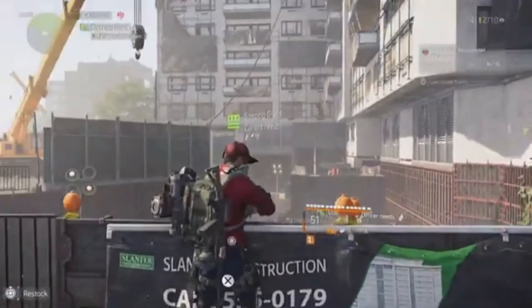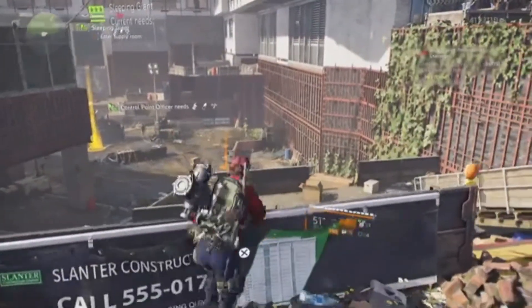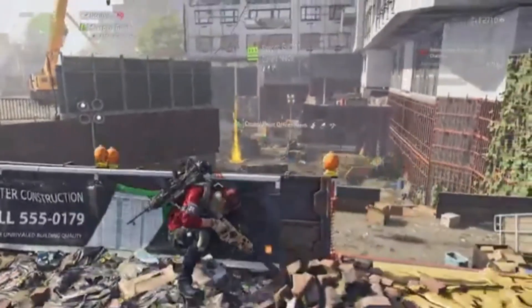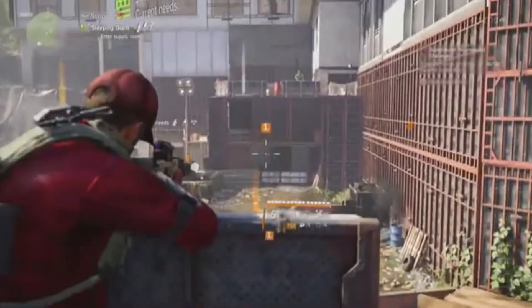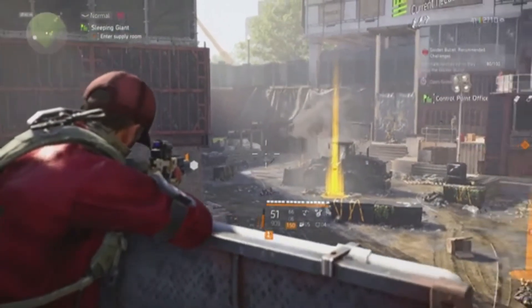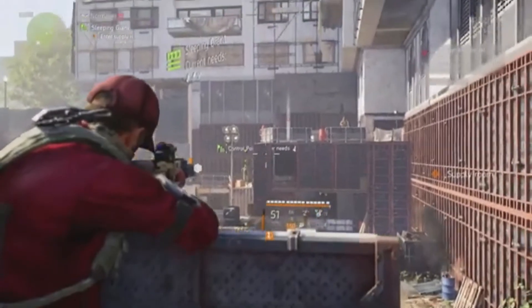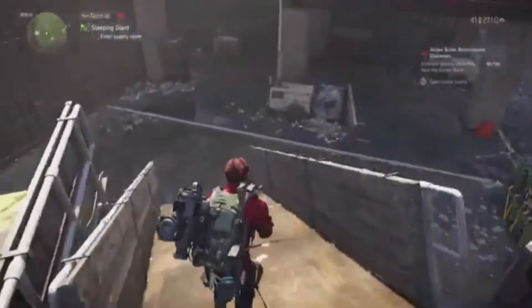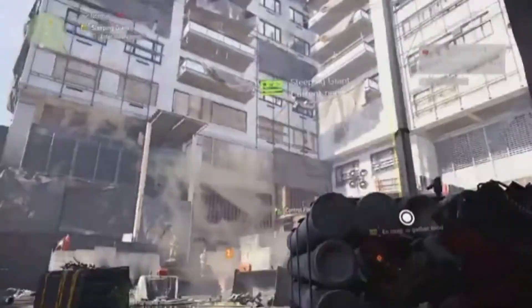This is the fifth control point on my list — as you can see it's Sleeping Giant. It has some good areas to cover when you're first attacking. You've got this area straight up here, and if you want you can run a bit closer and you've got good cover here — both give you very good views of this area. If there are grenadiers or grenade launchers, you can drop down here with the roof above you and fall back further if needed.